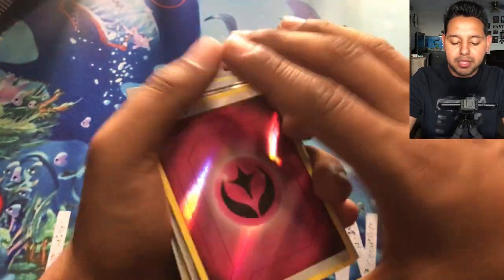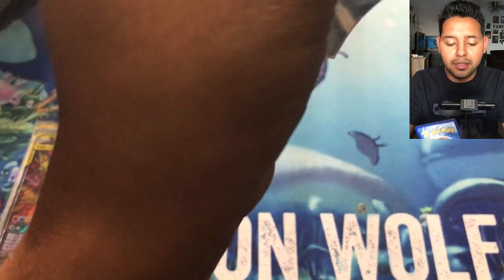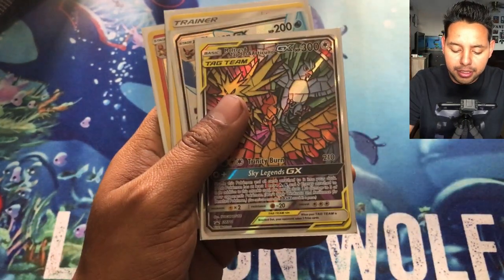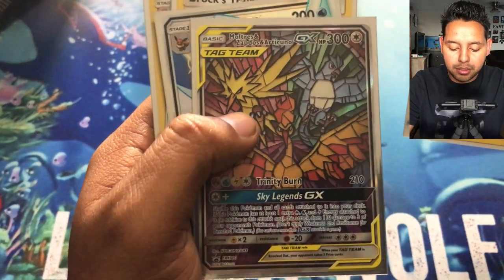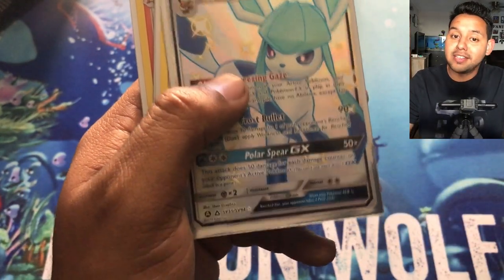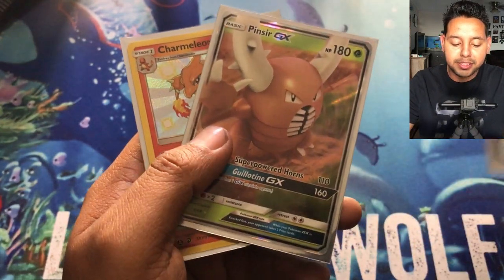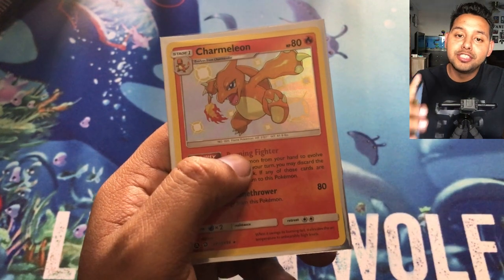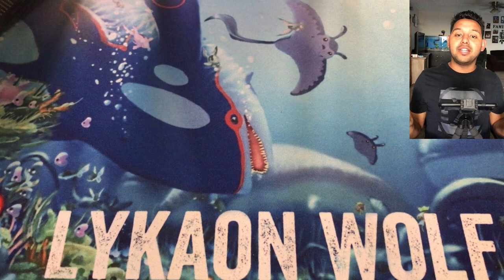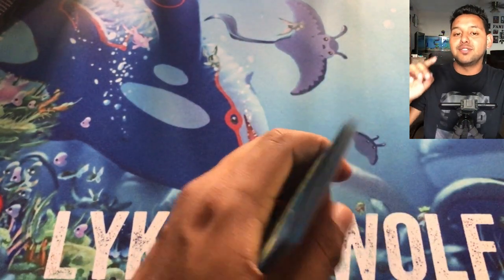So that's what we got for today. Quick recap: we got a special energy card, we got Mewtwo, Lapras, and Articuno — I really like that card — a Glaceon GX which I'm very excited about, Brock's Training holographic, Pinsir GX, and of course Shiny Charmeleon. All we need now is Charizard to complete the family — Charmander, Charmeleon, and Charizard!